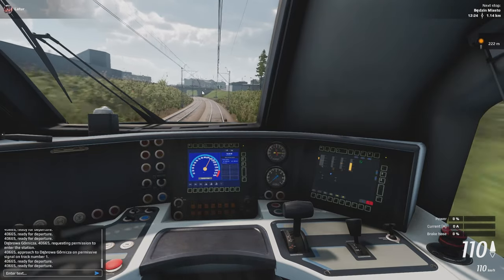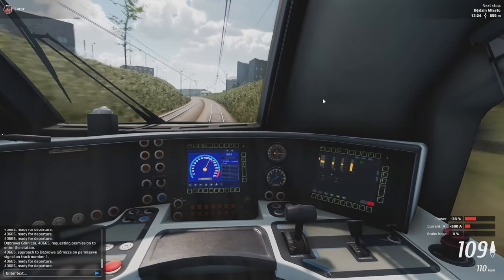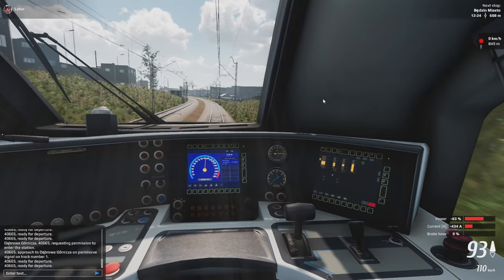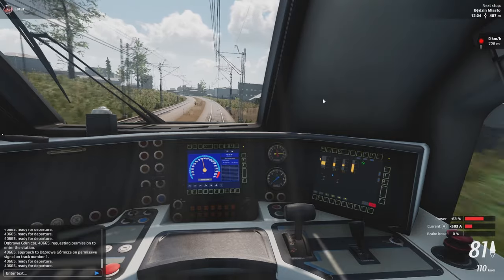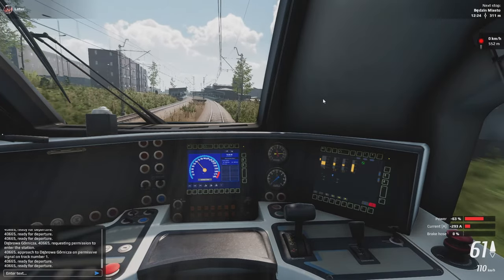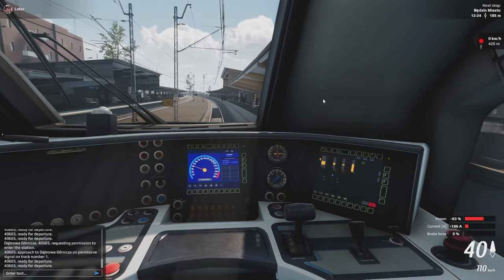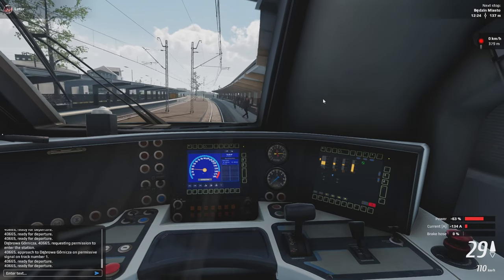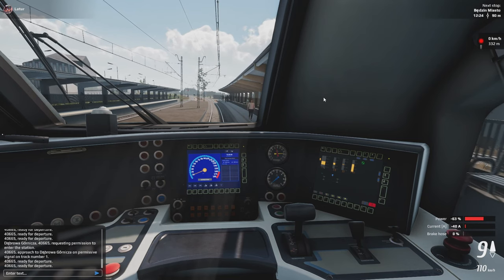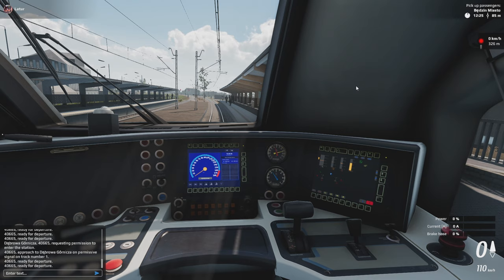Don't worry if the train slows down a little — we are going to stop really soon anyway. The next signal is yellow, which you can see next to the bridge, and we are also approaching another station, so let's begin to slow down — about 50, perhaps 60% of brakes. We can already see the platform. We are doing 70 km/h on approach — that's a perfect speed, and our stop is gentle enough so passengers won't feel anything. In these weather conditions you can crank the brake all the way to 100%, but if it's raining you have to reduce braking power and start braking sooner, as the automatic system might not respond well to wet tracks.